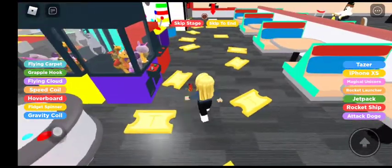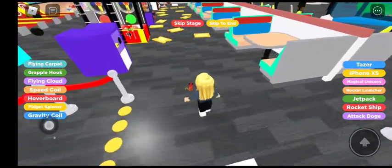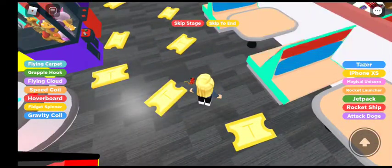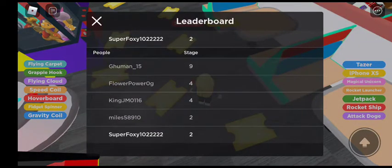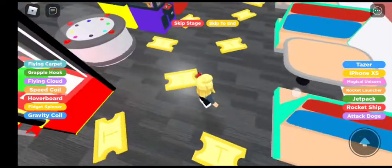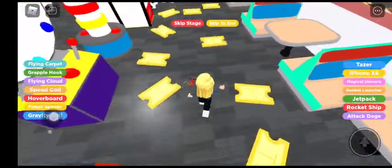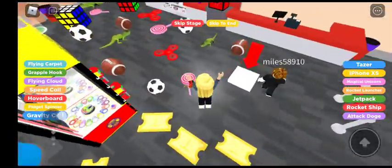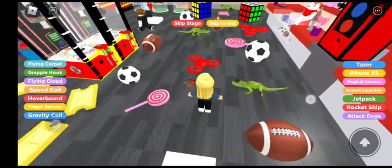If you ever want to add me in Roblox, my user is in the description below, and also right there in the corner — the leaderboard: SuperFoxy10222222. Same thing as it was before, nothing has changed. Doing pretty good so far. Now next checkpoint, gotta avoid some more stuff — just all this random junk placed everywhere. And then next thing it says: watch out for the prizes.